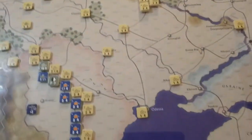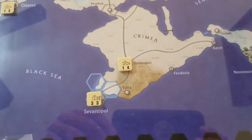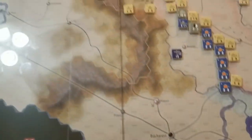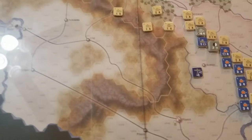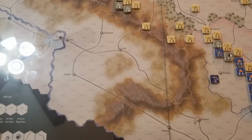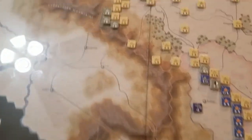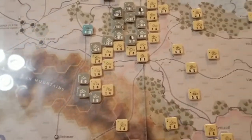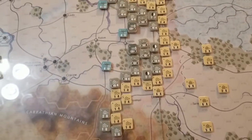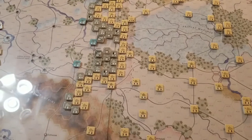The Crimea becomes a distraction. Hitler wanted it gone because they were bombing the oil fields over in Romania or Hungary or wherever. Hitler realized the Russians even had an air force that could do that. But there's more concentration of forces in front of army group south, so their fight is usually a little tougher, while center north usually just rolls through and pushes the Soviets aside and encircles a bunch of stuff.